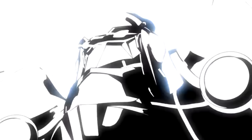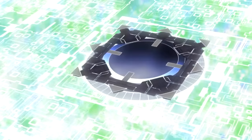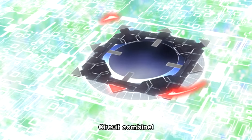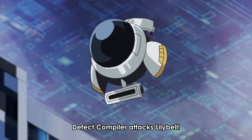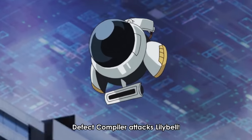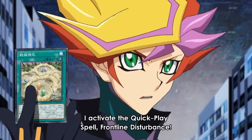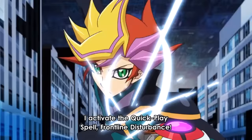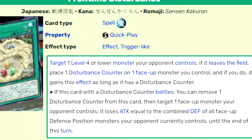The card he acquires is Encode Talker. He immediately summons this new Link 3 monster by sending Salvagent Driver and Link Bumper to the grave. Playmaker enters his battle phase and attacks — he uses Defect Compiler to attack Blue Angel's Trickstar Lilybell. As he does this, he plays the Quick Play spell Frontline Disturbance. This card's effect: target one level 4 or lower monster your opponent controls — if it leaves the field, place a Disturbance Counter on one face-up monster you control.